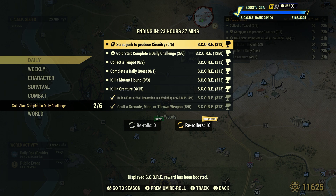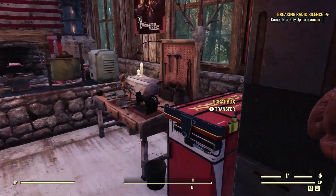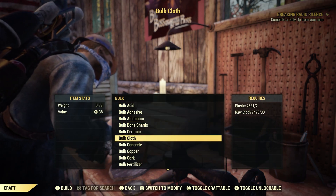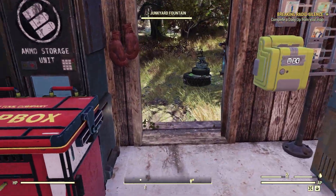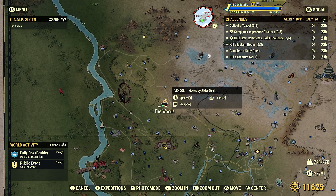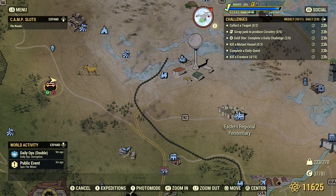Scrap junk to produce circuitry - 5. There are many junk items we can bulk and scrap at the Tinker's Workbench, but circuitry is one of those things we cannot bulk and scrap ourselves. If you go to the Tinker's Workbench under bulk, there's no entry for circuitry - it's not there. So we have to go find junk items to scrap that give us circuitry. One of the best places is telephones. Probably the best spot is right here at the Eastern Regional Penitentiary - let's pop over there today.